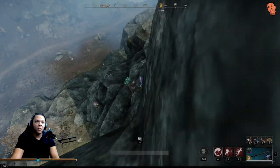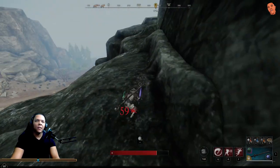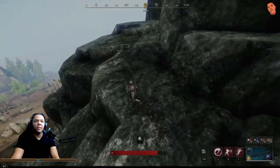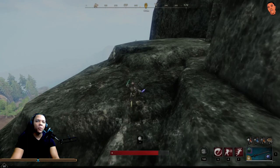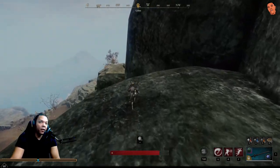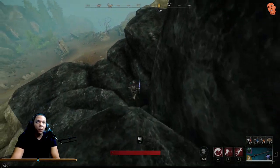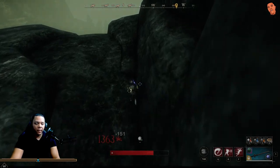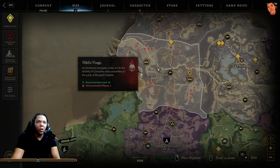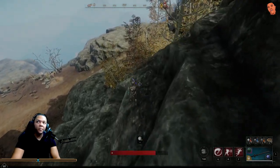Once you get there, put down the camp. You're definitely gonna want to be with a team because even people who are 600 gear score still have trouble doing this by themselves. This is a whole elite area — all these areas are elites. You get a lot of good drops, especially for watermark score.